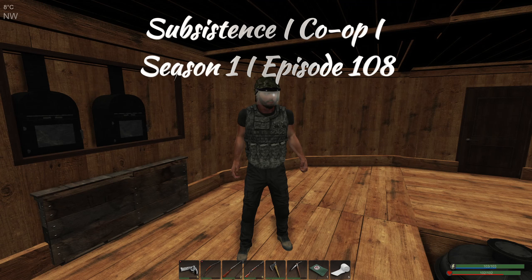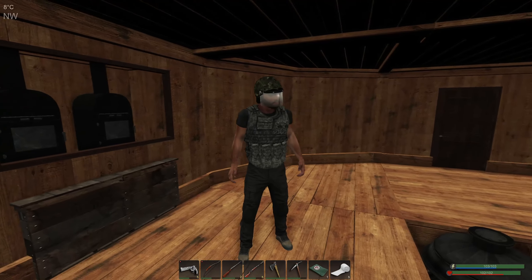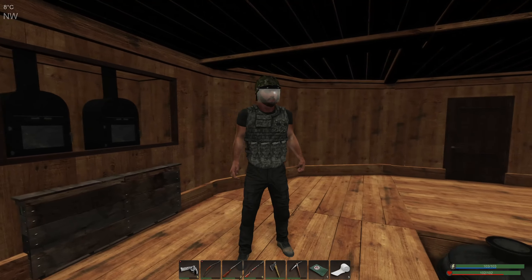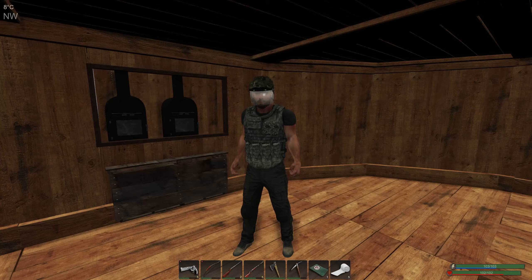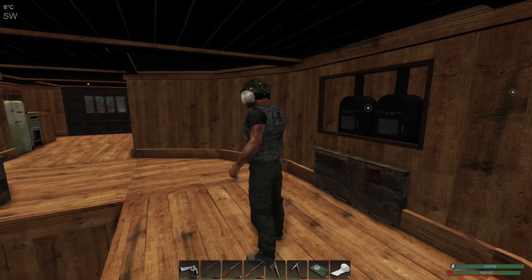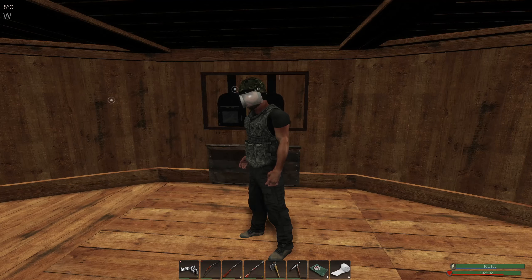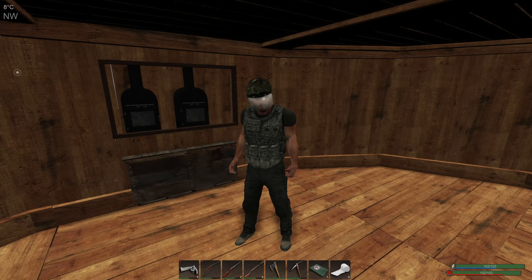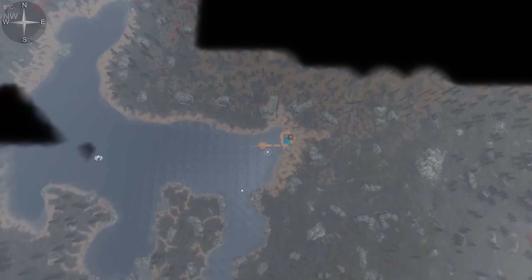Hello everybody, I am Gamer Chris, welcome back to another episode of my co-op Subsistence series, Season 1, Episode 108. In the last episode I found Delta - they were pretty much hiding under my fog of war, which I kind of had to map out. I got a revenge attack in the last episode when I got back here, but I thought they would come to my main base. They must have gone to my outpost, so I need to go back over there this episode to see what the damage is and check if Arpeggio is okay.